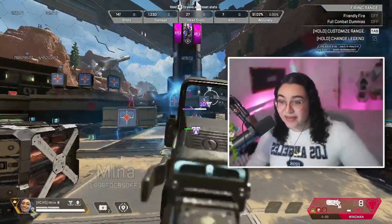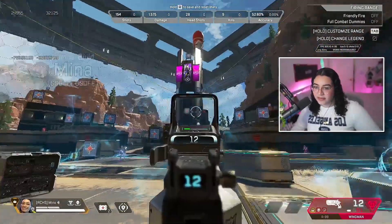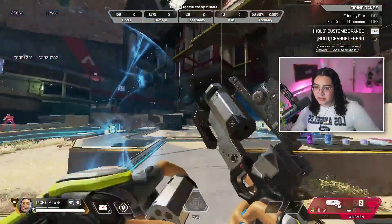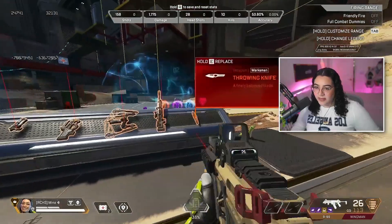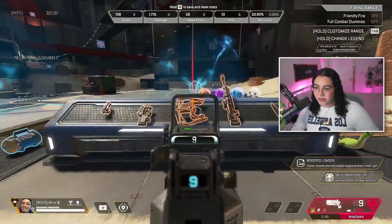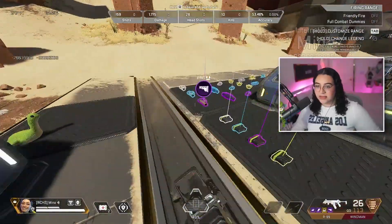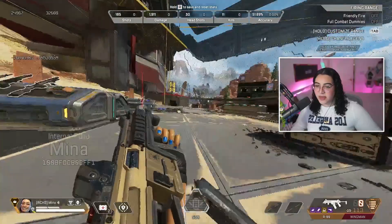A hundred bullet. Is this Digi new? I've never seen a Digi look like this. That's interesting. Everything else — what are we missing here? What is back on the ground? Prowler, Bow, Kraber. Wait, what are we missing? L-Star. Wow, that's it. Got the L-Star back on the ground, Wingman in the supply drop.